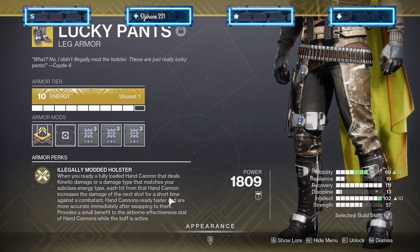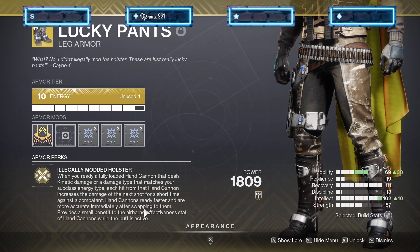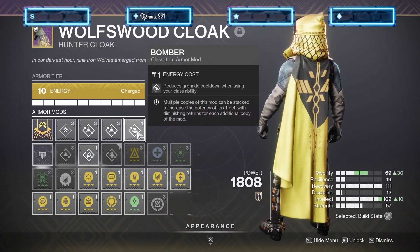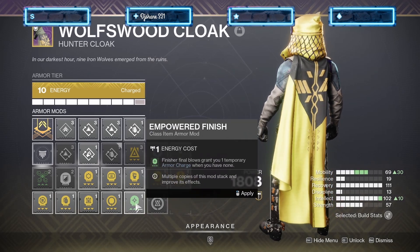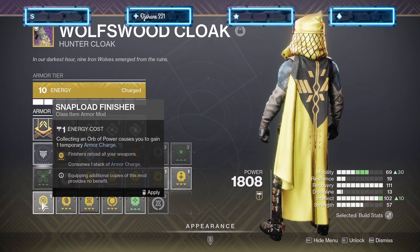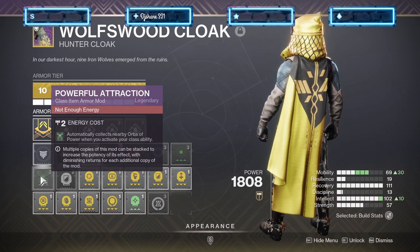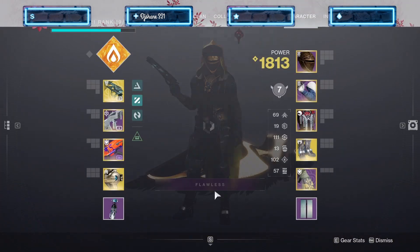This is the weirdest voiceover I've ever done. Sorry about the stream overlay — I forgot to take those off from my stream and left them on. For the cloak, I didn't really change it up, but there are some cool mods there like Empowered Finish, so killing an ad gives you an armor stack if there's only one ad left and you can't make an orb. There's also Powerful Attraction — you activate your class ability and there are several ways you can change it up.